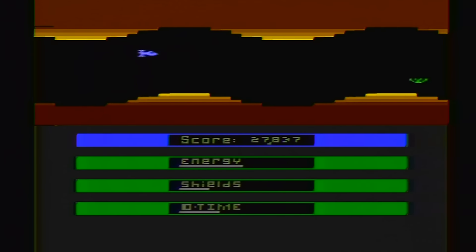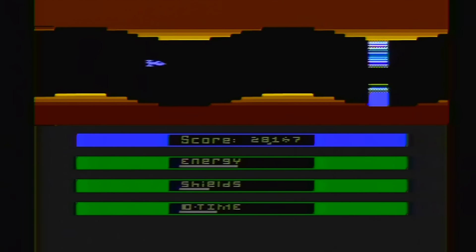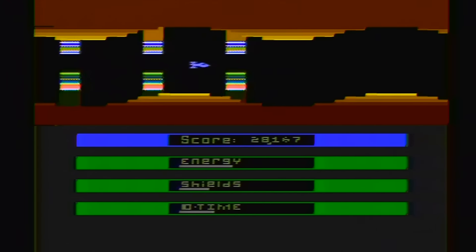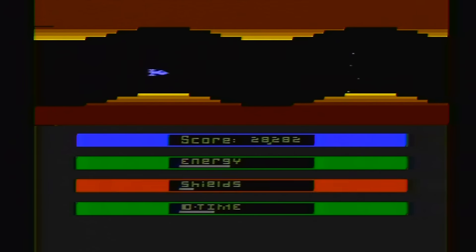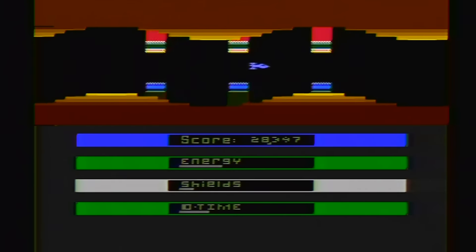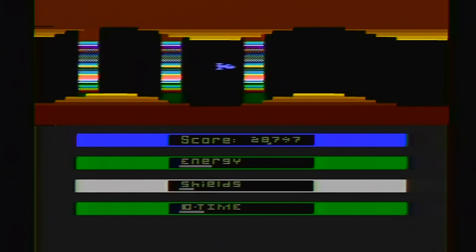Once I got the hang of flying the ship, the laser gates really weren't that much of a problem. It's the homing missiles. Every time I destroy a homing missile, it's like a small victory. Then the gameplay footage seems to line up perfectly with me crashing into something. But the laser gates themselves do comparatively little damage, even though they're made from lasers.